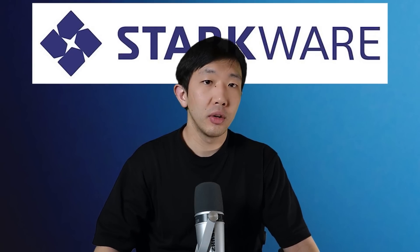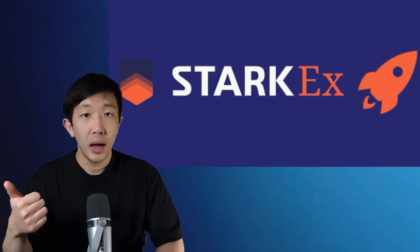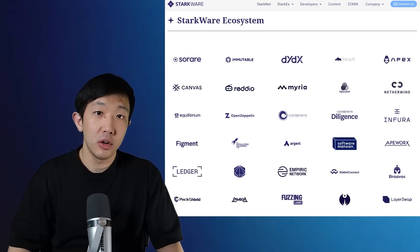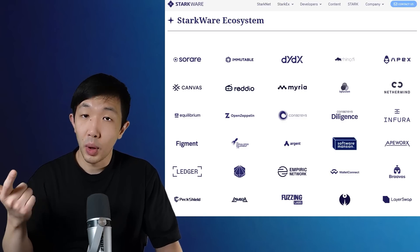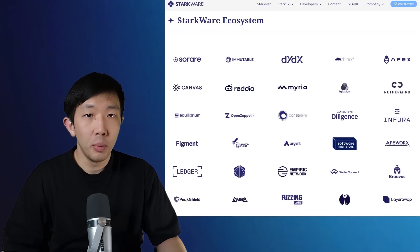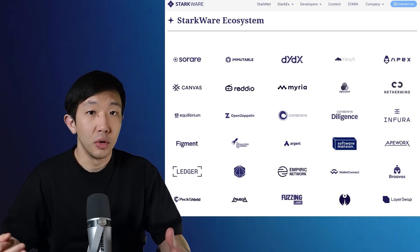Starkware is one of the premier Layer 2 scaling solutions for Ethereum, and many are anticipating a big airdrop that falls in line with the previous big airdrops we saw in 2022. The main focus of Starkware is to build ZK-related technology solutions for scaling Ethereum-related products. Their older product, StarkX, already has a ton of big clients in the crypto space, such as ImmutableX, DYDX, SolRare, Apex, and many other big applications all built on top of StarkX in order to scale.